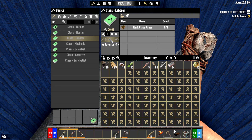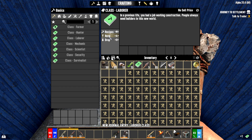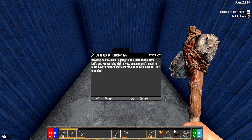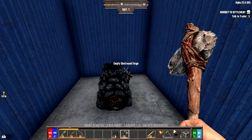Select your blank class paper, hit recipes, choose laborer, and hit craft. There's the book — select it again and hit read. It says: 'Knowing how to build is going to be useful these days. Let's get you working right away because you'll need to learn how to collect your own resources from now on. Get cracking.' Hit accept.